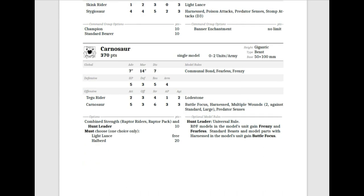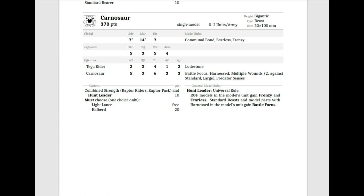The Carnosaur makes up for low offense with Battle Focus, Mult Wounds 2 against Standard and Large, and Predator Senses. If something's marked, it gets re-rolled hits against it, which is very helpful for something that doesn't hit particularly well. The cool thing is this Carnosaur can join Raptor Riders and Raptor Packs for 10 points if you buy the Hunt Leader upgrade, and all models in the unit get Frenzy and Fearless, while all beasts in the unit get Battle Focus.